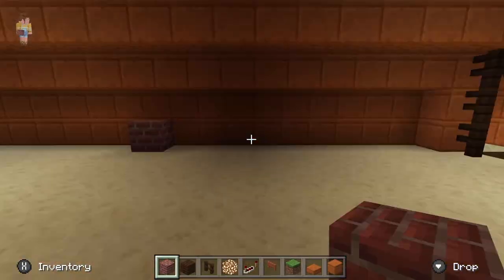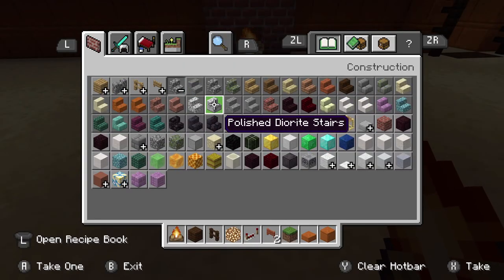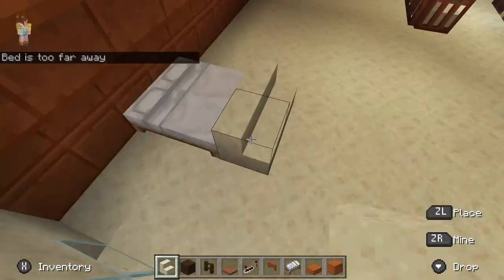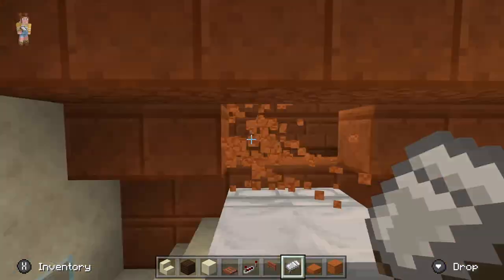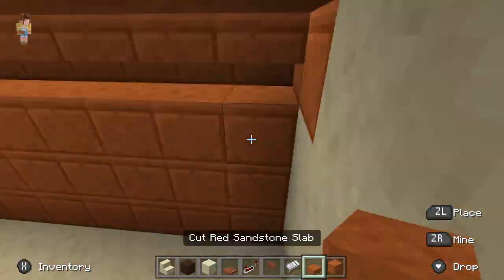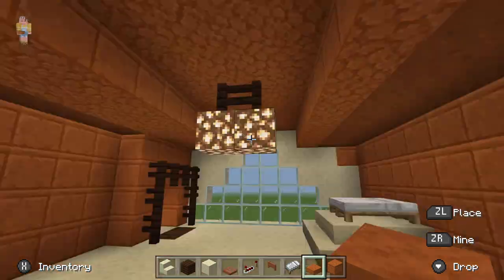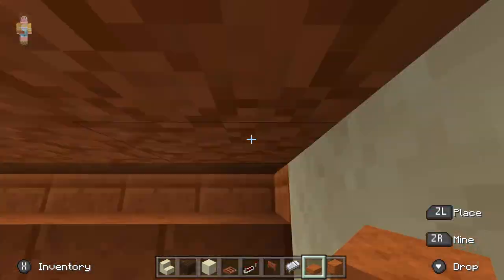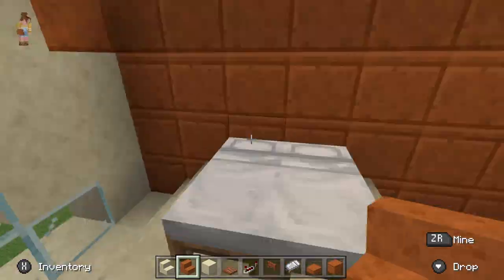Now I'm building out the loft area. I put in some chandeliers and a fireplace, and I'm building a bed with a little couch area — just making it nice and cozy. I'm also changing up the roof line to make it look more like walls instead of a roof.